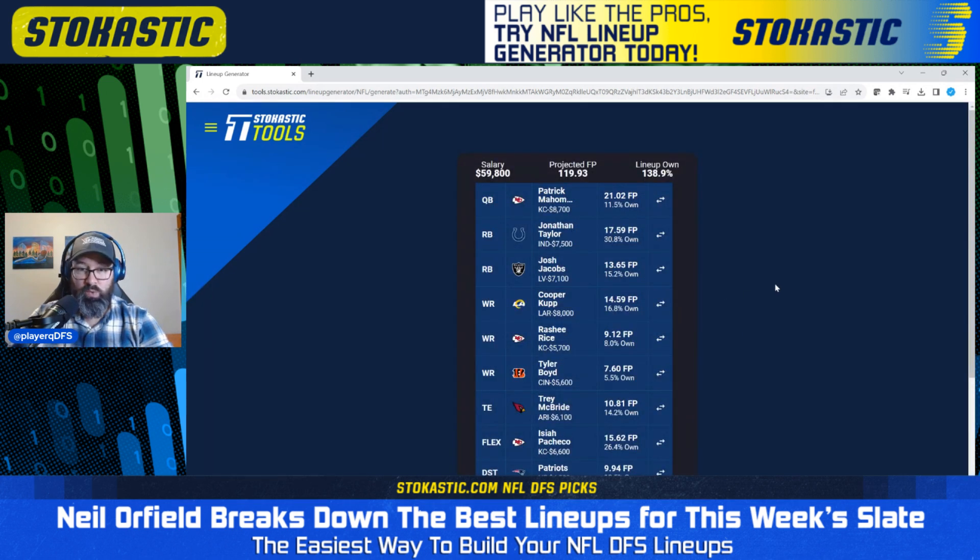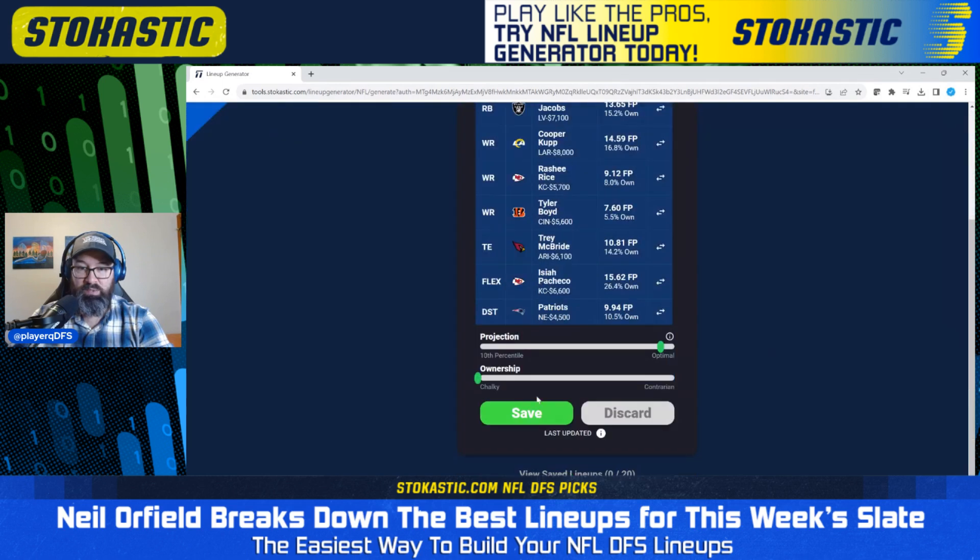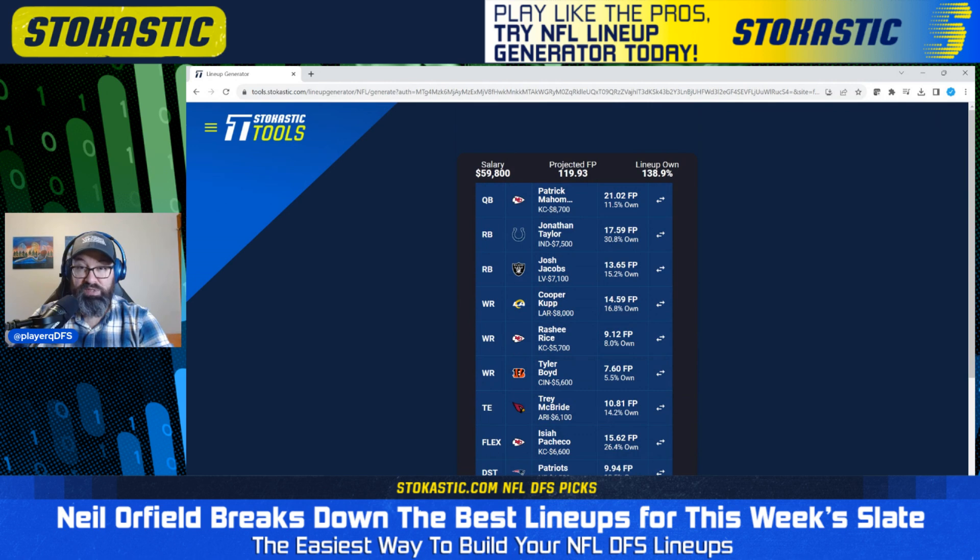First lineup we get here is Patrick Mahomes with Rasheed Rice. We just found out no Kadarius Toney this weekend, and Mikko Hardman is on the IR, so the Chiefs are going to be down a couple of pass catchers — making Rasheed Rice look pretty good. Pacheco is in there as well for the Chiefs, and then Josh Jacobs on the bring-back — a full Chiefs-Raiders game stack. We've also got Jonathan Taylor, Cooper Cup, Tyler Boyd, Trey McBride, and the Patriots defense. This lineup is on the far chalky end of the spectrum, projecting for 139% total ownership and about 120 fantasy points.